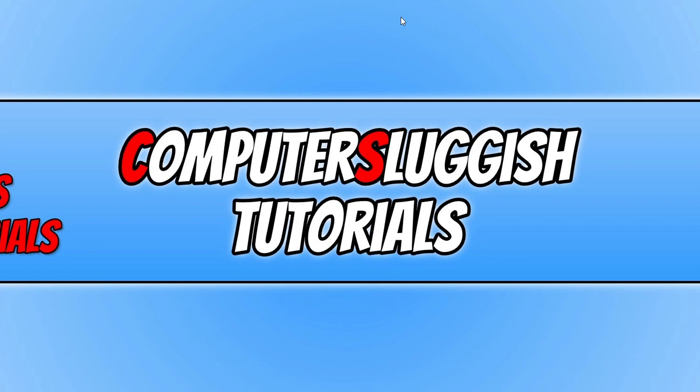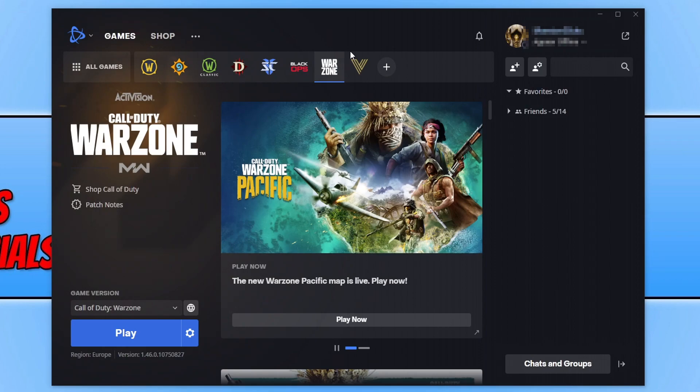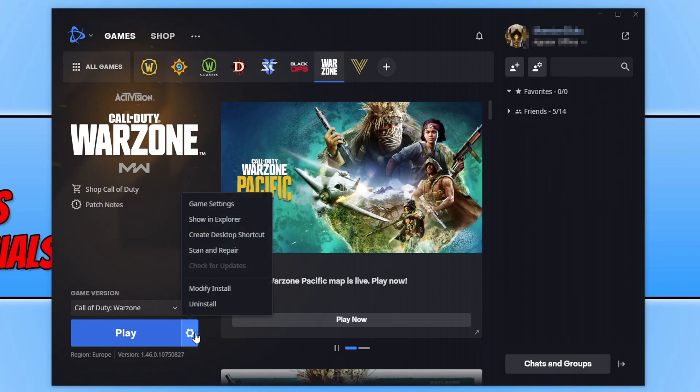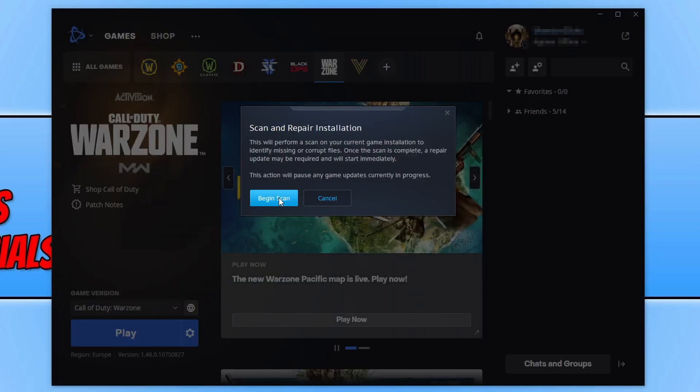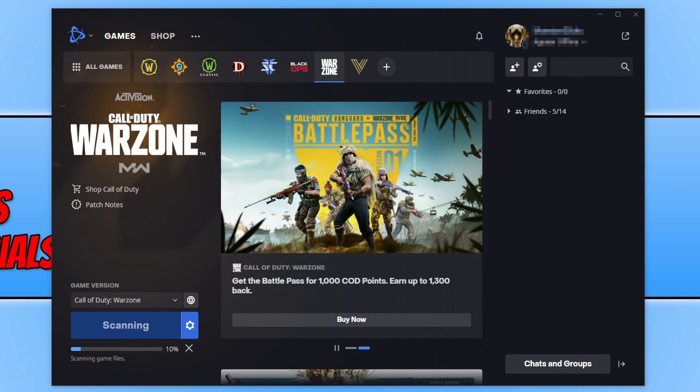If that still hasn't resolved the game not launching, open the Battle.net app, select Warzone from the top list, click on the Settings cog, and then click 'Scan and Repair.' Click 'Begin Scan' — this will scan the game folder to ensure none of the game files have become corrupt or missing. Once the scan has finished, go ahead and launch the game to see if it resolved the issue.